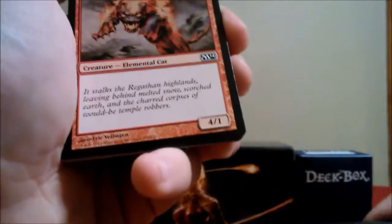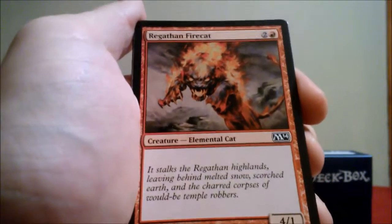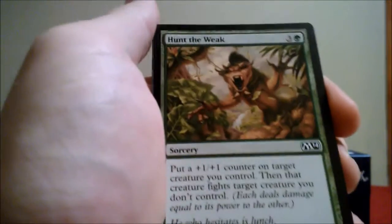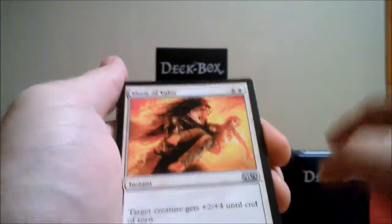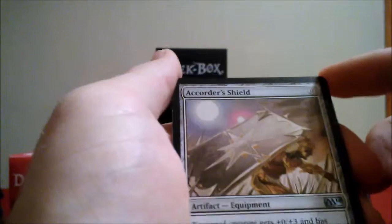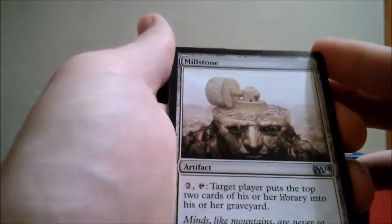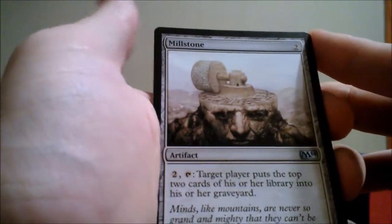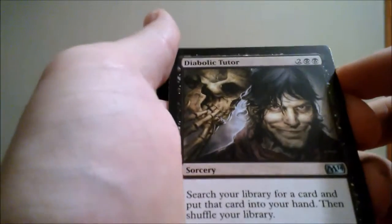Here's another creature — it's not really the best because it only has one toughness, but it will get a quick attacker out with four attack for only a three drop. Messenger Drake. Hunt the Weak — always a good card to have and especially in a green deck. Here's a red one. Another one of those shields. And this artifact — target player puts the top two cards from their library into their graveyard and you can keep using it, so it's good for milling.